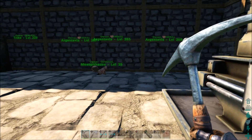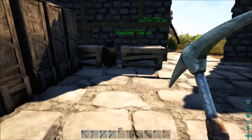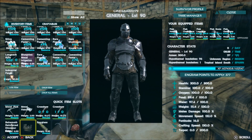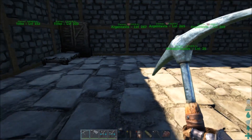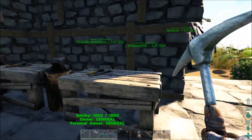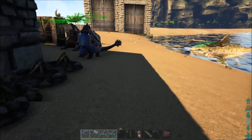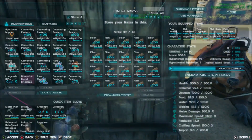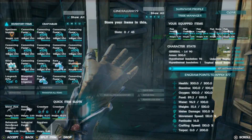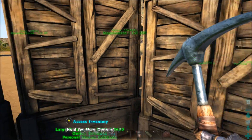I'm going to have to get more cementing paste to be able to do that, so we're not going to be able to do that today. But we do have an industrial forge now. The question is where do we want to put this bad boy — will it fit in here? No, so we're going to put it outside. I need to make a platform for it. I need stone — I don't have stone. I might have to go get some.